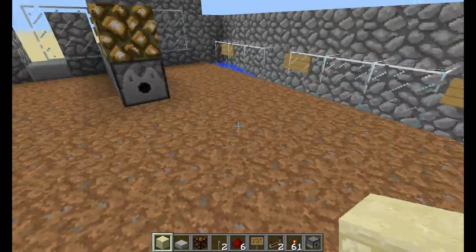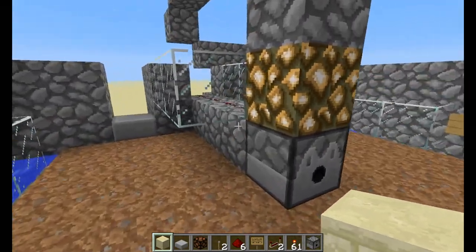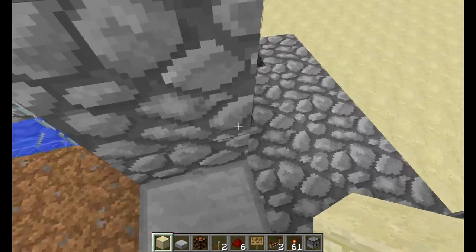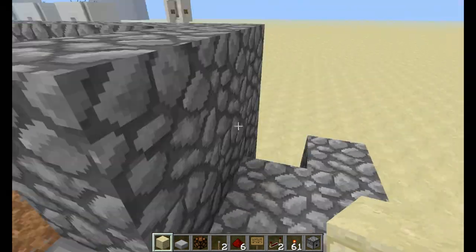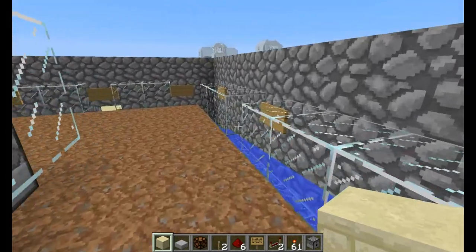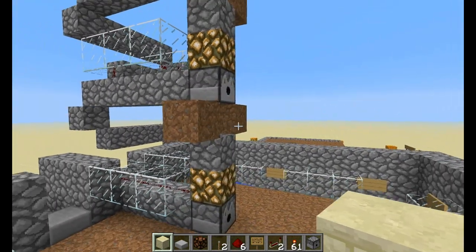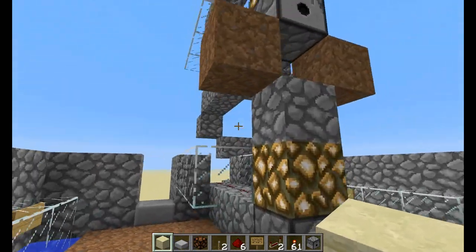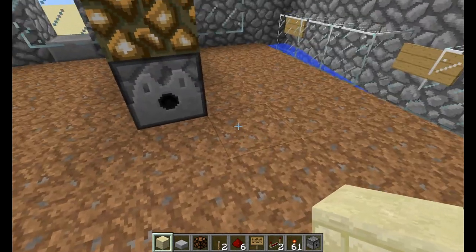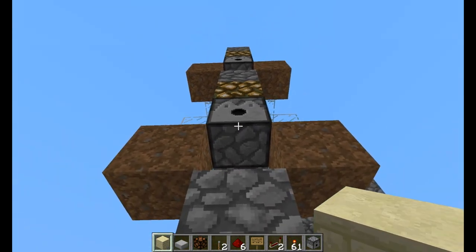Over here you can see glass and certain holes in the glass, and a couple of signs. The signs are there so the water doesn't extend all the way and connect to the other water. The holes are in there to get the wheat flushed out — I could concentrate on a single point, but it's much more difficult since the wheat can get stuck in the corners. That's why we want to give them the most possible exits on all sides. We would later just crop the fields here and plant our seeds. And over there is a little half slab that prevents the water from flowing into our entrance.